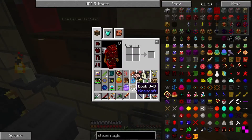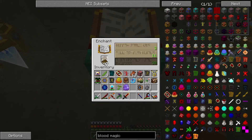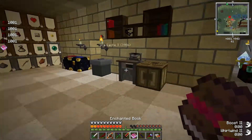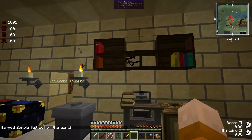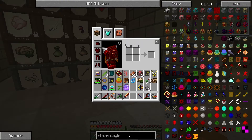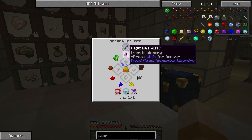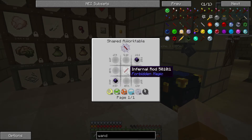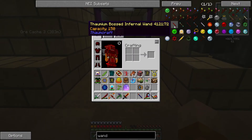I'll keep doing this and see what we get. For example this one — Bane of Arthropods 2 — we can combine two of those on an anvil to get Bane of Arthropods 3. That's another good way of doing this. Next episode I think we're already very well geared. I'm going to do some other crafting off camera. This is the blood rod — we can actually make an infernal wand from this, which looks really nice.